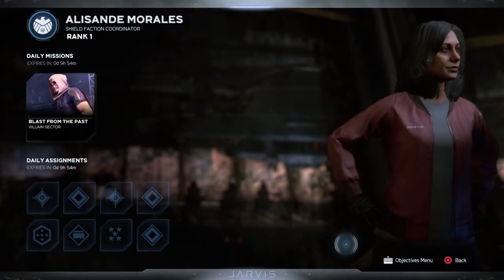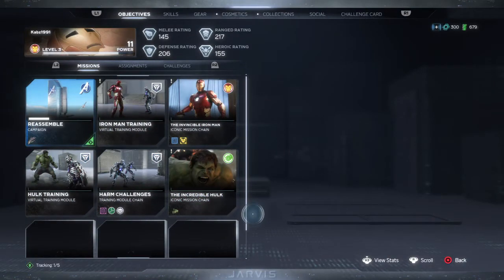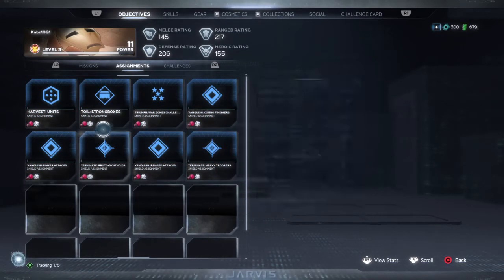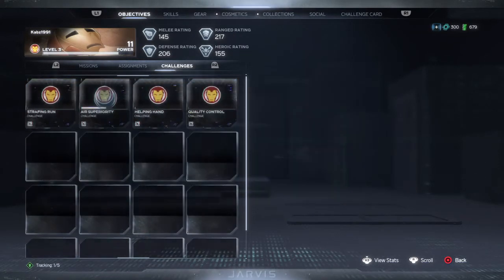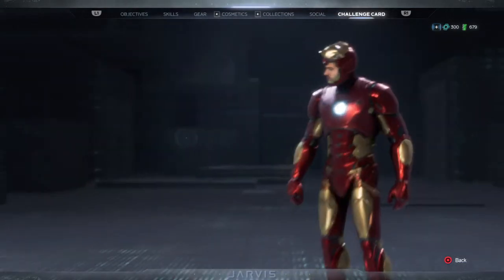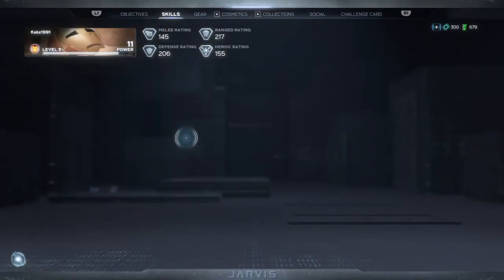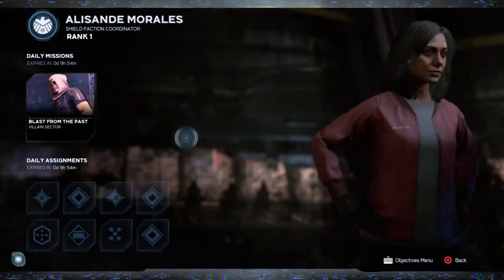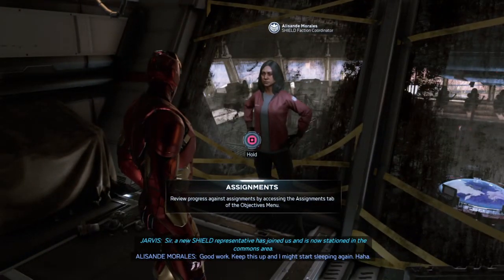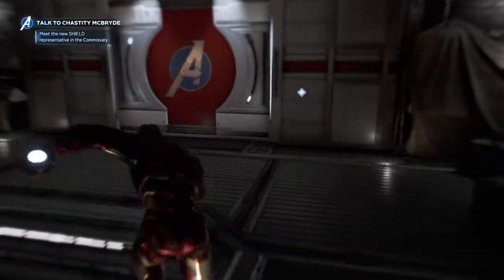There you go - that's all the assignments. That's challenges as well. I want to see if I can get any challenge card stuff. Nope, oh well. 'Good work. Keep this up and I might start sleeping again. Sir, a new SHIELD representative has joined us and is now stationed in the commons area.' Oh right, okay.